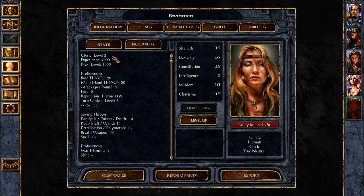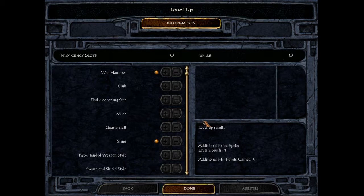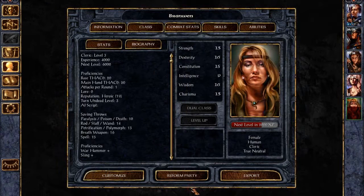Level 2 cleric. Nice. What do you do? Warhammer and sling. Okay. And we can level you up immediately. Nice. Another level 2 spell, and 9 more hit points. And fairly close to yet another spell. Good, good.